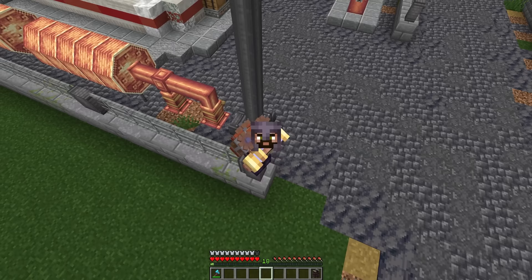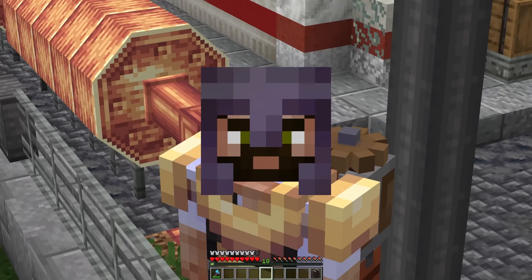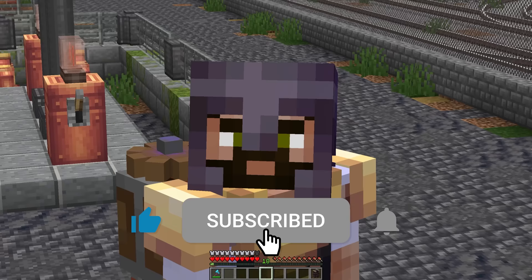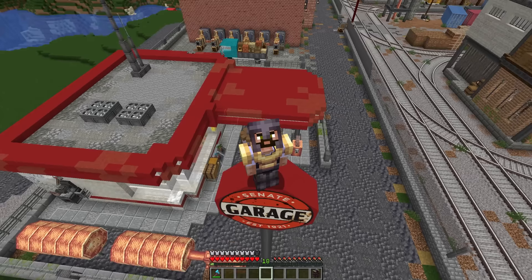With that, this petrol station is done and looking pretty good. There was one last thing I was going to do today — name the boat from last episode as well as the captain and first mate — but that video only went out a couple of days ago and the names are still coming in, so we'll do that at the start of next episode. We'll also sort out a proper sign for this garage. But sadly that's all we've got time for today — I hope you've enjoyed it and I'll see you on the next one.